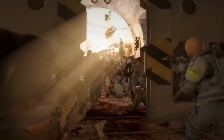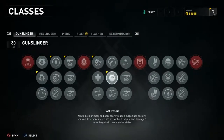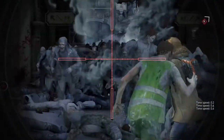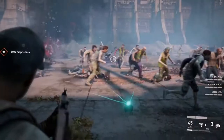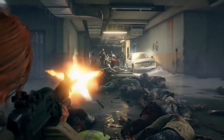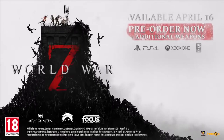Depending on your prowess upon completing each chapter, you'll be rewarded with new perks for your chosen class and points towards upgrades for each weapon. As you and your squad unlock more, you'll be able to take on higher difficulties, meaning even greater rewards. Outlive the dead when World War Z releases April 16th on PlayStation 4, Xbox One, and PC.